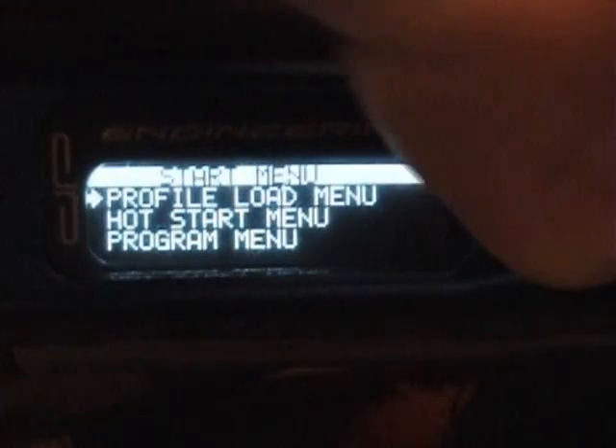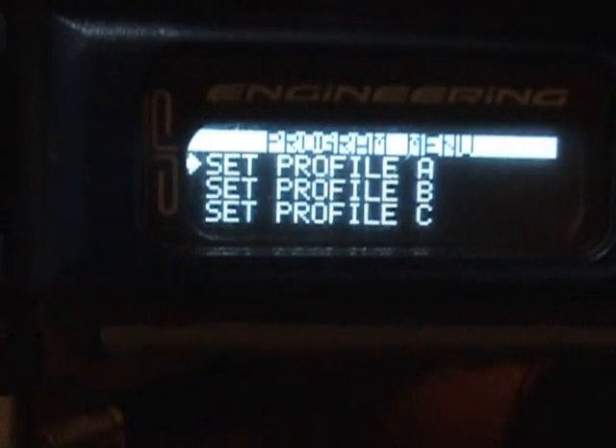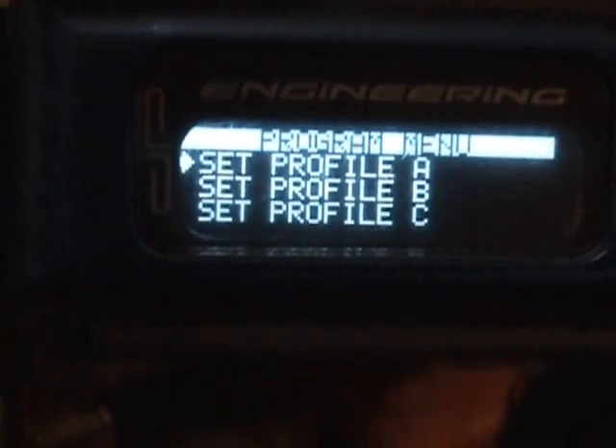To exit out of that, you just use the orange power button, hold it down, it'll turn it off. Hold the trigger down and turn the orange button again to turn it back on when you get back to the starting menu. If you want to program stuff, hold down the trigger just a little bit and it sets you into here.